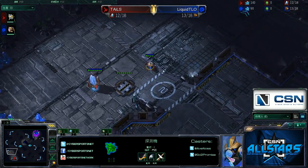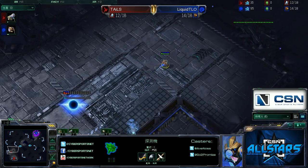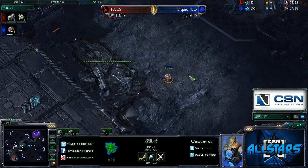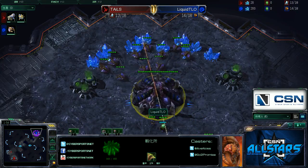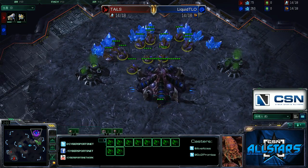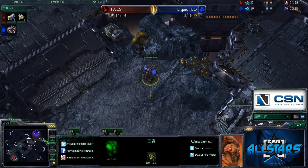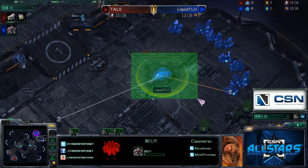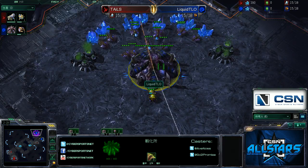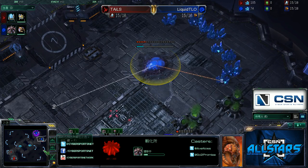Tails did not go for the nexus first — he went for a forge opening first, got some cannons up. You don't really see that a lot. The positioning of the cannons by Tails was so smart. He got the probe in the main base and TLO didn't scout it. He positioned the cannons in a great location in the natural of TLO. TLO did scout it but it was a little bit too late, even though TLO did go for a pool first opening. But this is game two, guys.